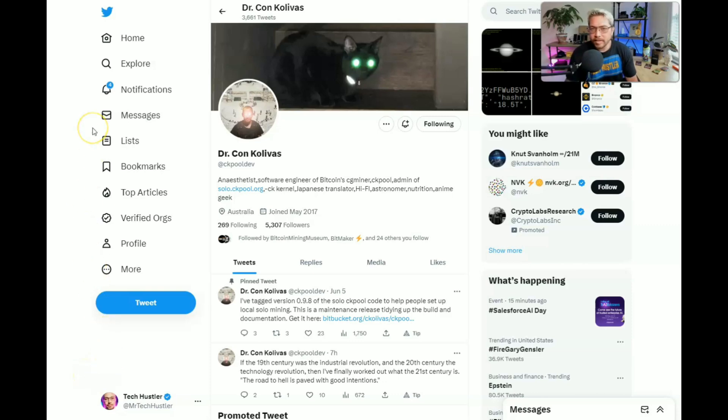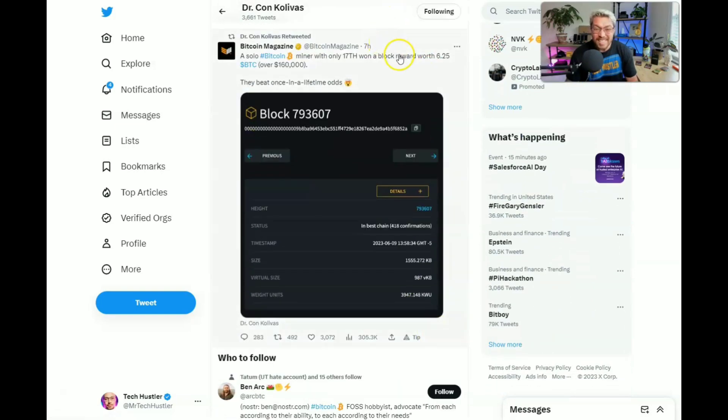We're getting ready to set up the Antminer S9 to solo mine Bitcoin. First, let's talk about ckpool.org — that's where we're going to be solo mining. On Twitter, Dr. Kon Khalivas, the dev of ckpool, posted that seven hours ago a solo Bitcoin miner with only 17 terahash — allegedly an Antminer S9 — won a block reward worth 6.25 Bitcoin, over $160,000. This is nothing new; several times this year already, a Bitcoin miner with low terahash has mined a solo block on ckpool.org.